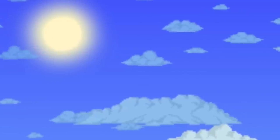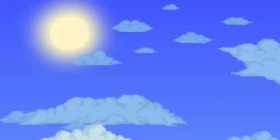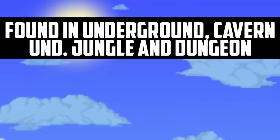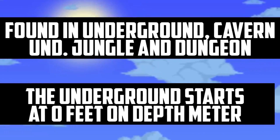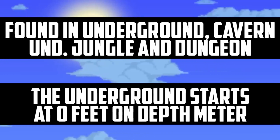150 worlds and not a single gold chest in sight that's close to the surface — it's not looking too good. So let's take a look at the wiki and the information about the gold chest and the requirements for them to spawn. It says that they are found in the underground cavern, underground jungle and in the dungeon, and the underground counts as beginning at a depth of 0 feet and extending downwards.